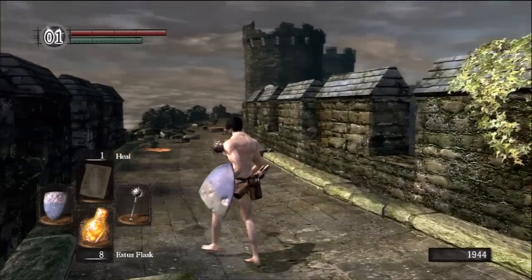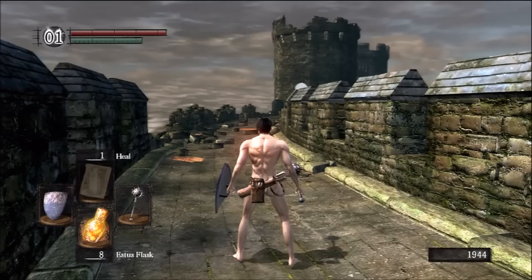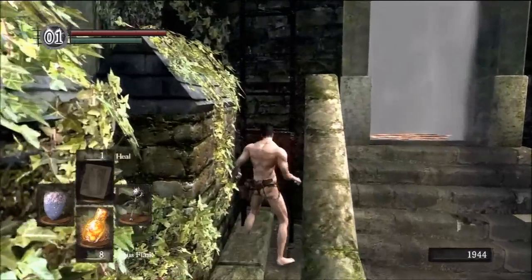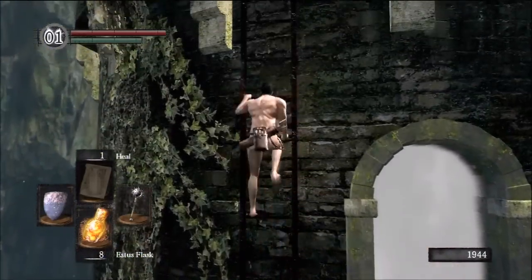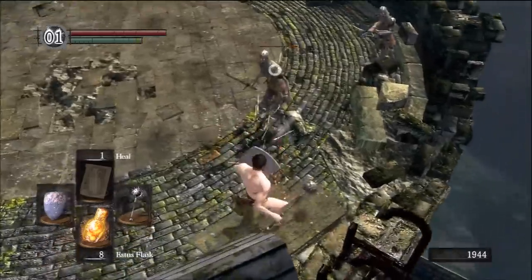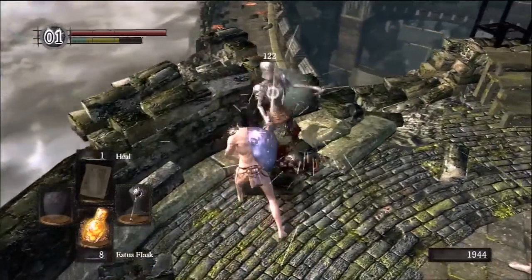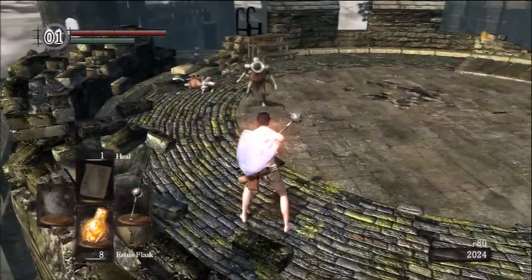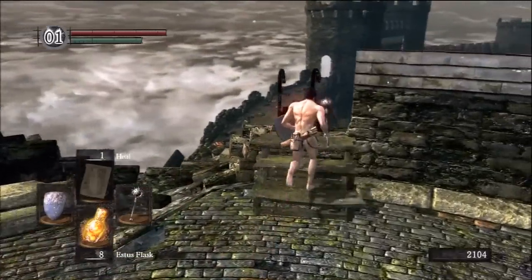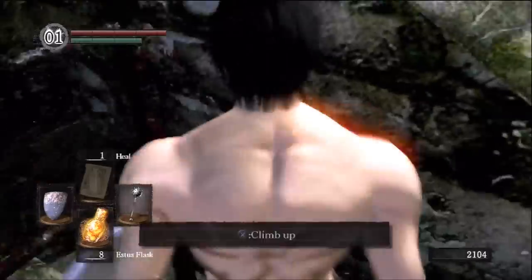Stepping through the fog gate, instead of running forward like an idiot, turn around and look behind you — there's a ladder. Up past the ladder are a couple of enemies who will make the fight infinitely harder. While you're fighting the boss they will shoot bolts at you. This boss is going to be a big enough headache on his own if you're new to the game, and you definitely don't need those guys making it worse.